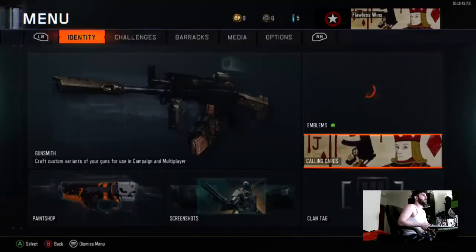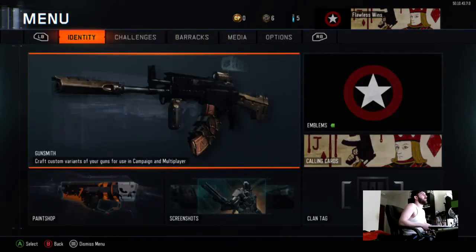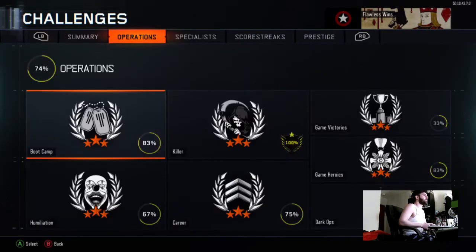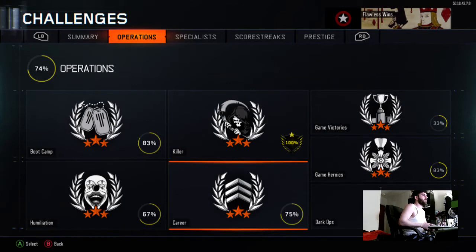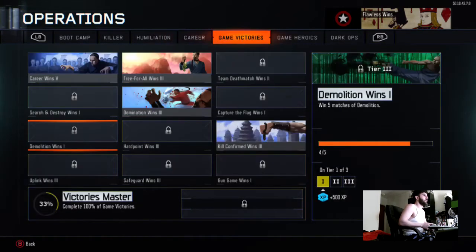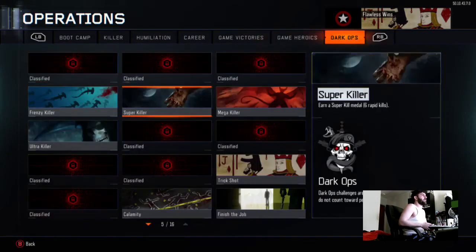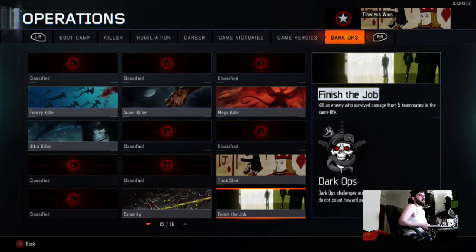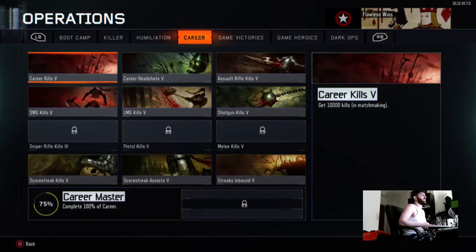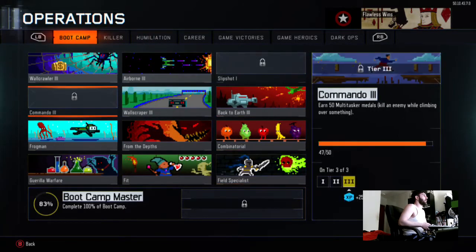Black market — I got a bunch of black markets. Legendary, another legendary. I showed you my class setups, my calling cards. Dark Ops — we have a bunch of dark ops. That one's one of the best ones in the game to have; it's really hard to get — 'Finish the Job.' Feel free to pause at any point. And I still have to do Commando.